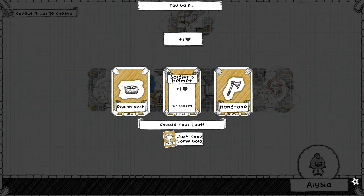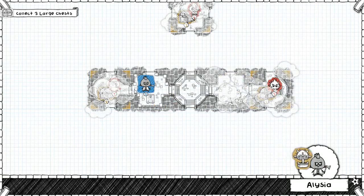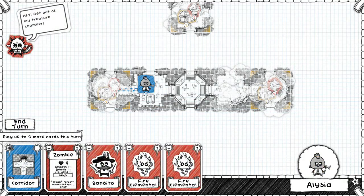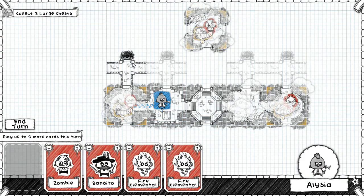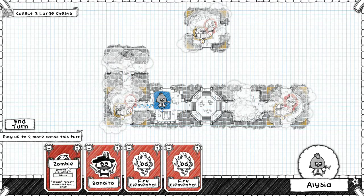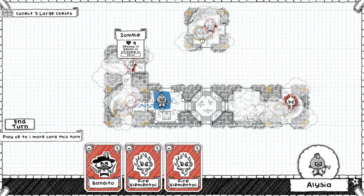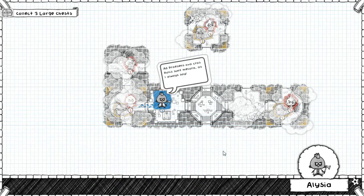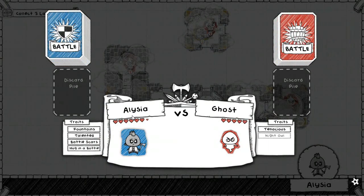Pigeon nest - extra health, some physical attack and block. Where do we put it next? Maybe something like that. Put a zombie in there - I think the zombies have decay. Yes, they do, so they slowly kill themselves as they go along as well. We'll see if we get past this ghost first.